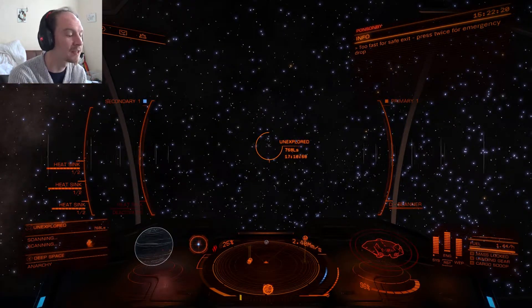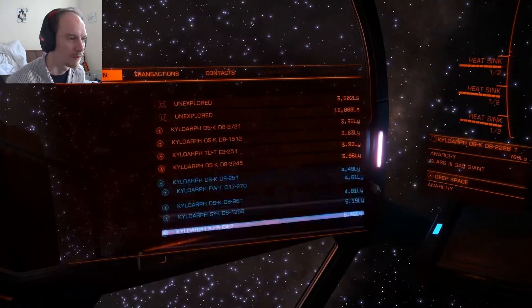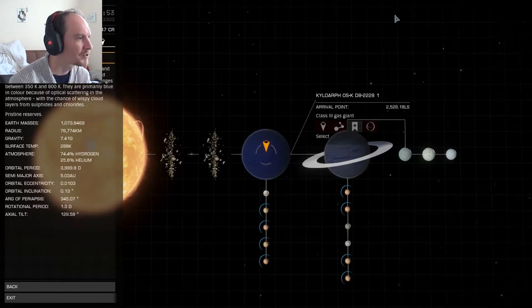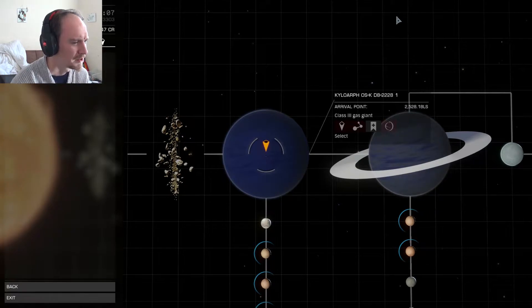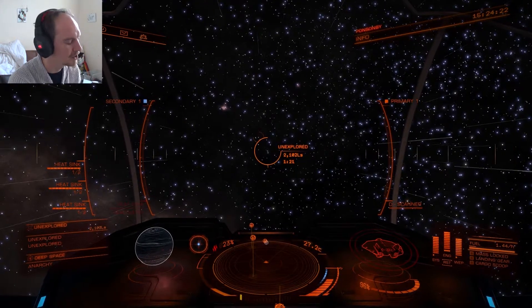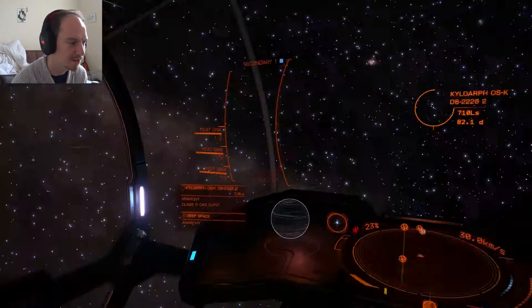I'm going to check out what's below me. I reckon it's definitely a gas giant, probably class two — oh, class three gas giant. Class three gas giants have primarily hydrogen and helium atmospheres with distinctive cloud layers. Surface temperature is usually around 350 to 800 Kelvin. They're primarily blue in colour because of optical scattering in the atmosphere, with a chance of wispy cloud layers from sulphides and chlorides. It's about a thousand times the size of Earth. Let's scan it and get back on our journey to the centre of the galaxy.